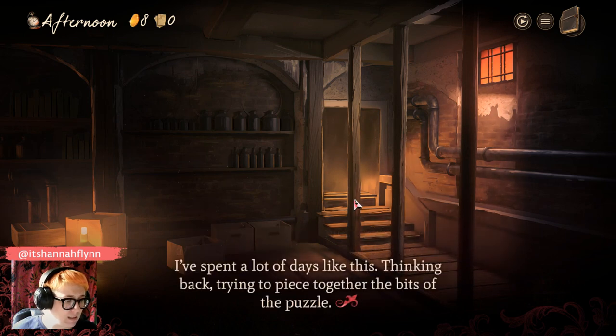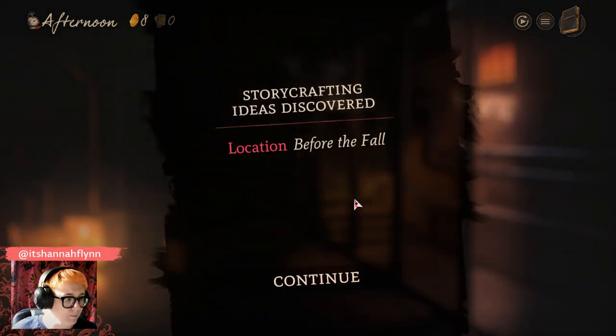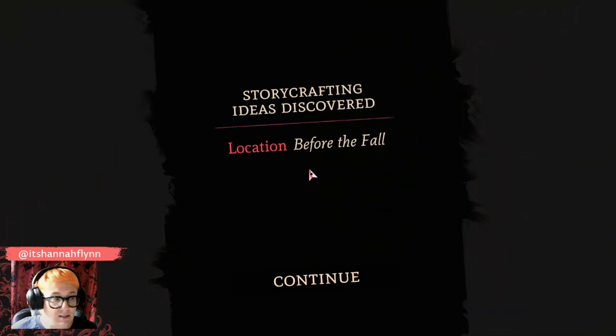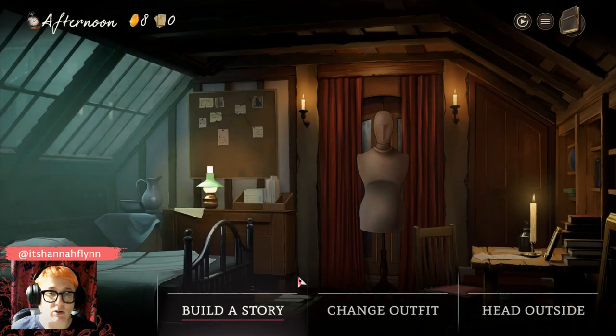I've spent a lot of days thinking back, trying to piece together the bits of the puzzle. And because we've reminisced, this is a new thing you will not have seen in the demo — we've discovered a location that we can consider when making stories. 'Before the fall' is somewhere we can now place people in stories. Every time you go off and have a conversation or visit a new location, you're likely to pick up information you can then recall and use to make stories later.